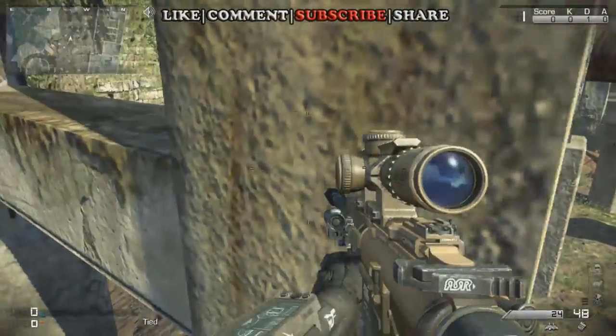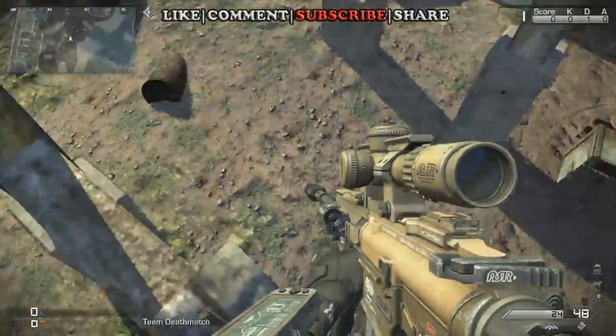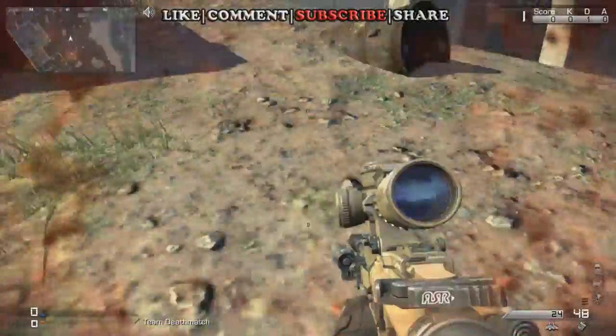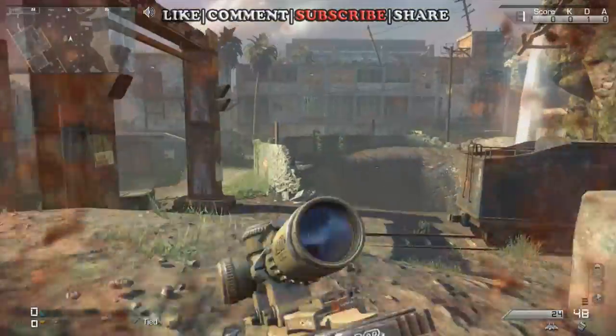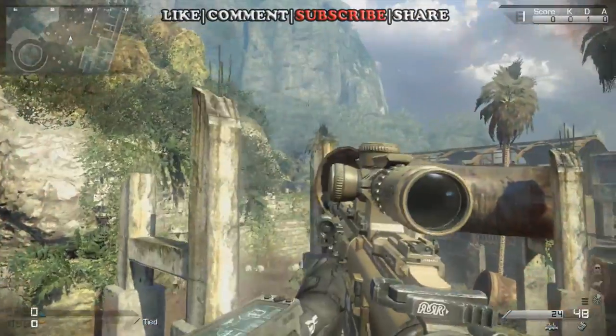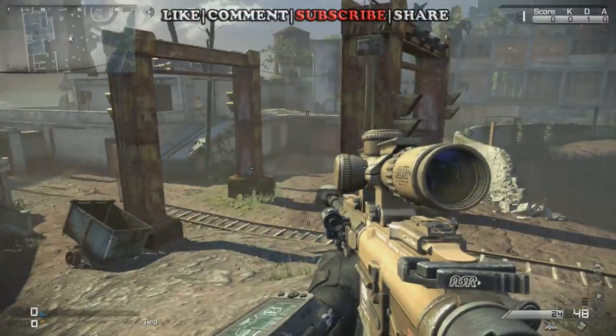Also, if you want to sit out in plain sight, you can get up here. You just got to jump and then hit A and you'll climb up it — I jumped over that time. But yeah, you just jump and hit A and you'll climb up it, though it's not the best spot to sit, kind of out in the open.